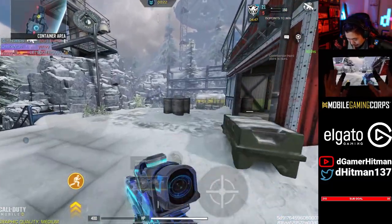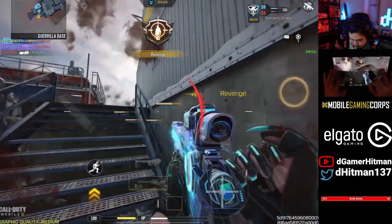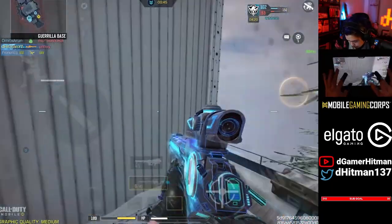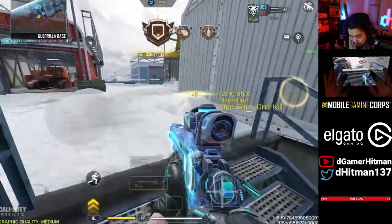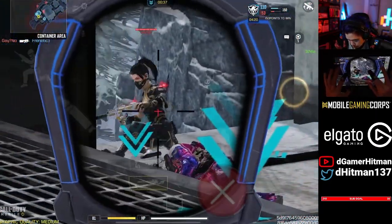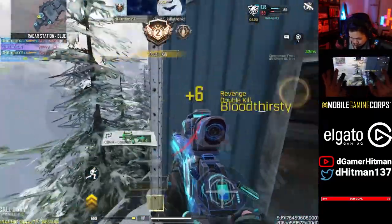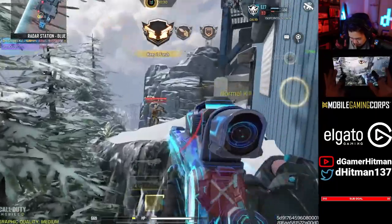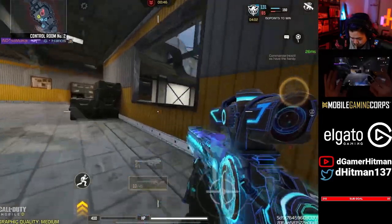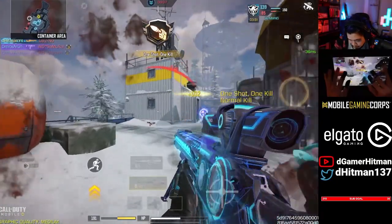Oh wait, there's a guy in the back — free snipes, chat! Let's go! I'm cracked! Got him. Wow, I hit that, chat? That's crazy. There's absolutely no way I'd hit those. I hit that one. That's a good snipe. Let's go!